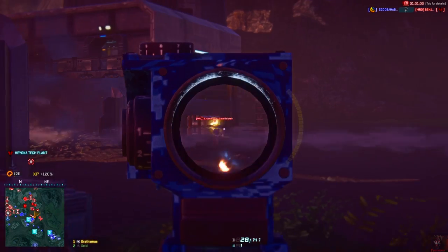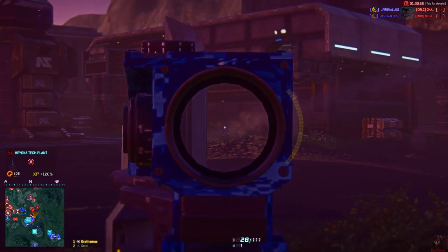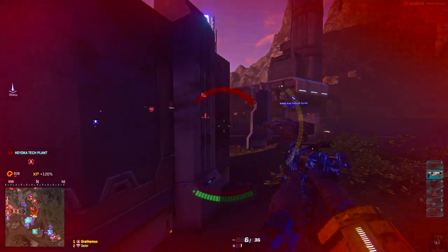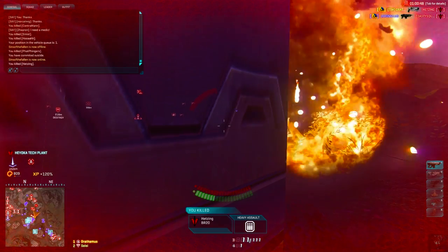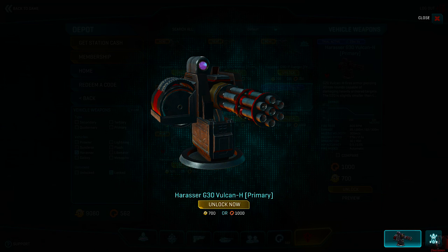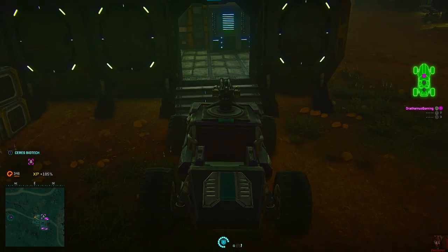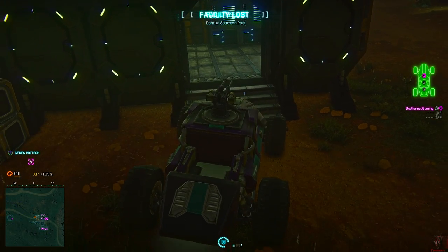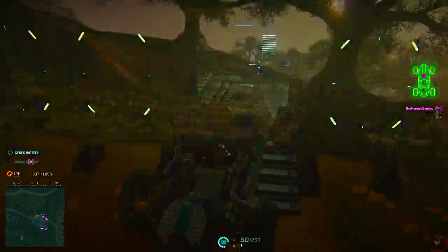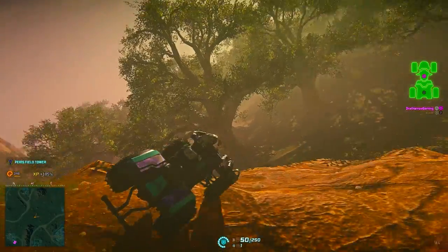There aren't many vehicle changes this patch, mostly secondary weapon tuning. The biggest change is the Saron HRB for the VS gaining a cone-of-fire bloom, increased fire rate, and a larger magazine size, giving it a faster time-to-kill at shorter ranges while remaining pinpoint accurate at long range. The Enforcer weapons have had their models changed to look like New Conglomerate weaponry, and the Vulcan and Marauder have been updated to look like Terran Republic weaponry. The Harasser's wheels have been given collision volumes to prevent them from getting stuck in walls or terrain. The Flash has been weighted and tuned to handle like the Harasser, so it should now feel like a proper ATV.